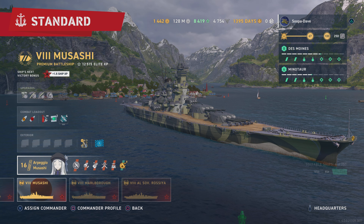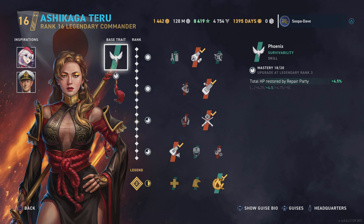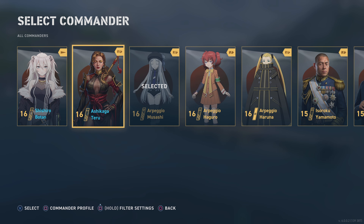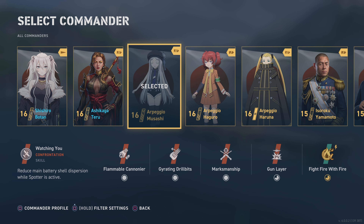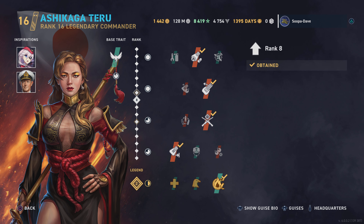If you don't have Musashi, this is Tagagi — the normal Japanese battleship commander. Without a permacamo it is in fact Takiyo Tagagi. They have similar perks and skills, with a little bit of difference between the two. This one has Phoenix — you get a little more health from the repair party off Tagagi, and a slight bit more range.